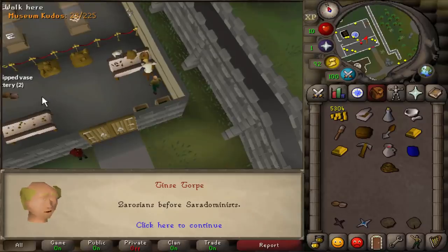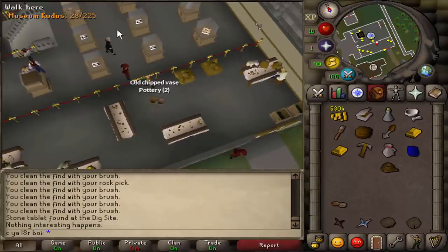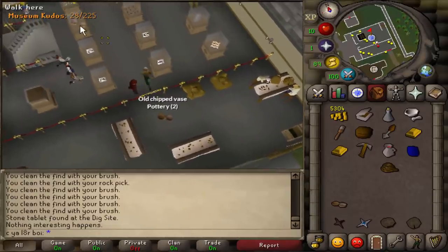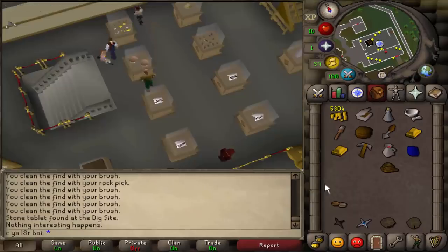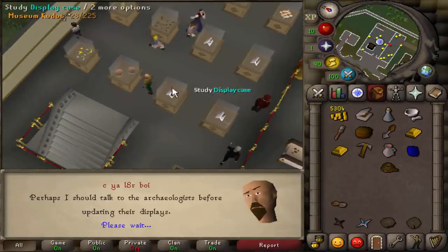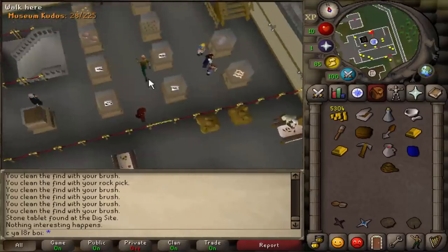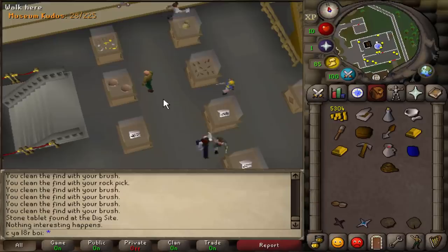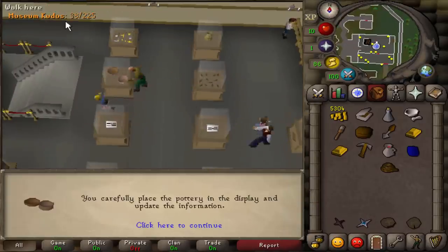If you don't know which case is which number and you're not using the wiki, just study the cases and it'll tell you the display number right there — display number 22, so it matches up. We use the pottery on the display case and look at the kudos going up. Make sure you actually go through the whole dialogue with the Archaeologist before leaving, then use the item on the display case. We got 10 kudos from that, and we'll do that for all four of the remaining items.